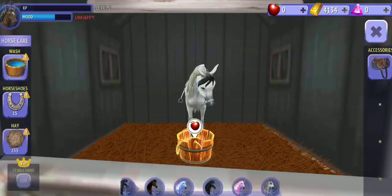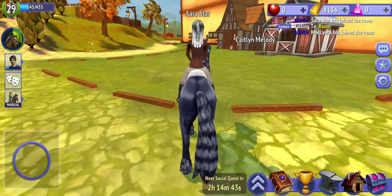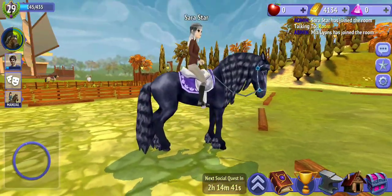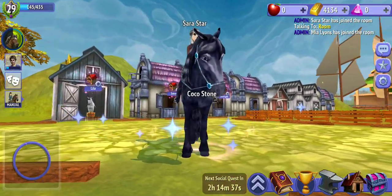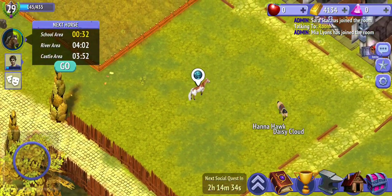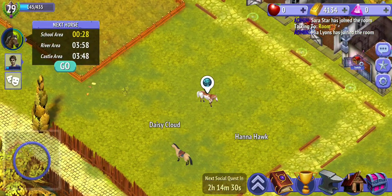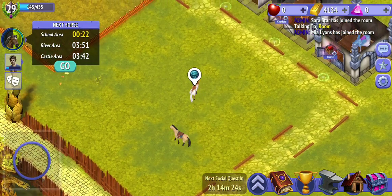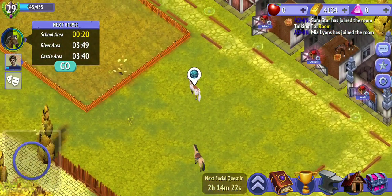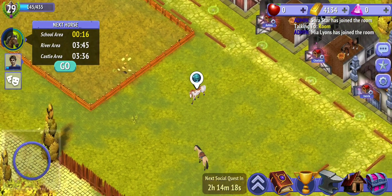I'm going to show you a glitch so you can go through things and also jump for free. You tame a horse, press the taming orb, then press the two arrows at the same exact time, then press training, and then start. You have to do it really fast.